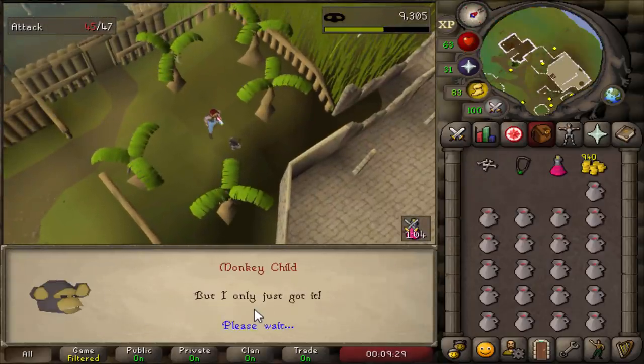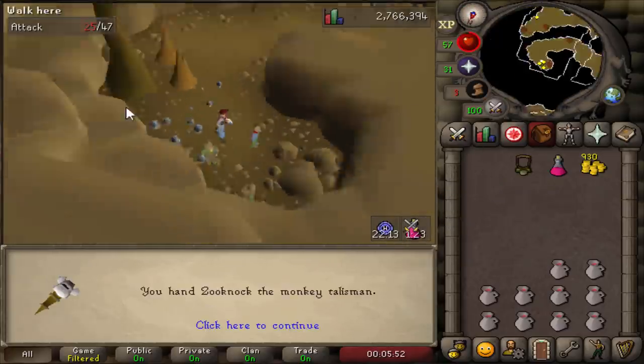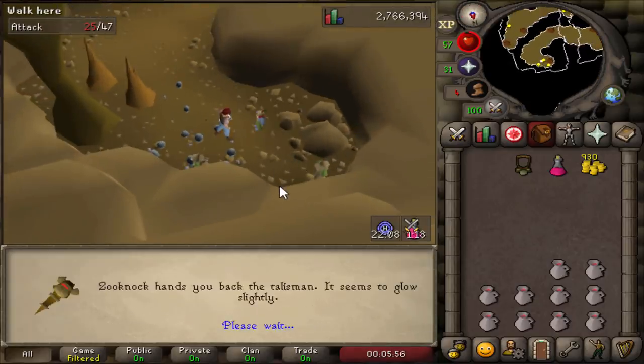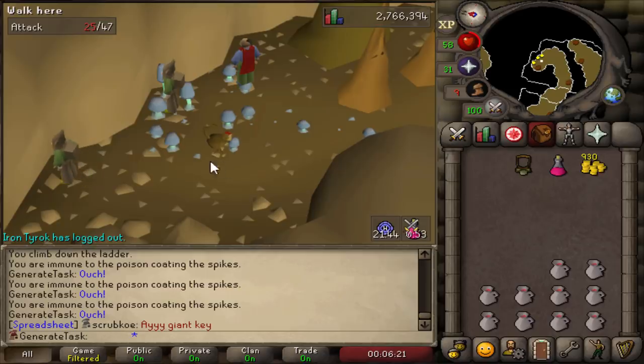There's something so wrong about stealing this talisman from the poor monkey child. The second run through the tunnels went a lot smoother than last time — got plenty of wine left this time around. And if we give Sooknog the talisman and the monkey bones, we get the Grigri to turn ourselves into a monkey, and we can finally reach Awawagi for our clue scroll.